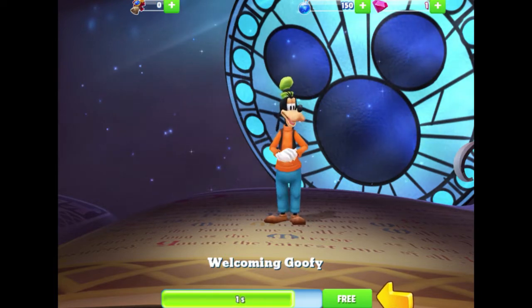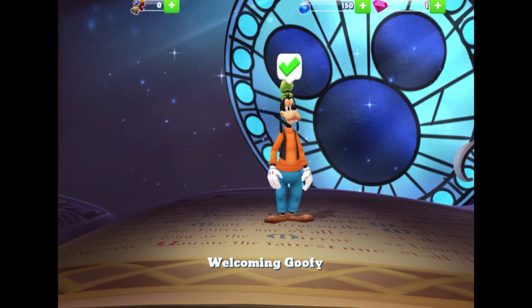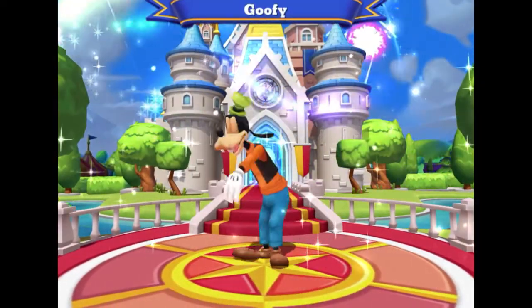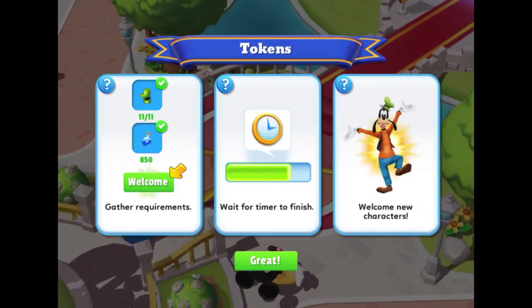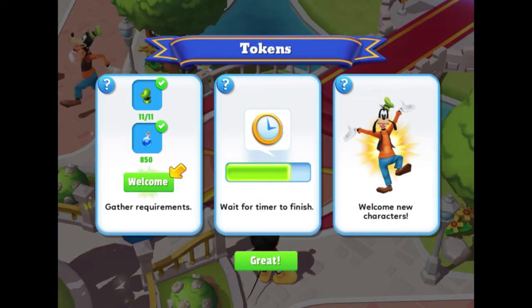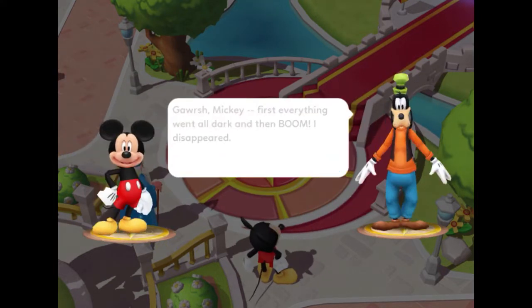We can welcome Goofy and it'll only take six seconds — Goofy is technically the first character we're welcoming, even though Merlin and Mickey are here. I'll tap the green check mark, and I remember that when you welcome a new character they appear in front of the castle with a cute little intro scene. Some info about tokens: you gather requirements, wait for the timer to finish, and welcome new characters. Goofy says: "Boy am I glad to see you — what happened?"